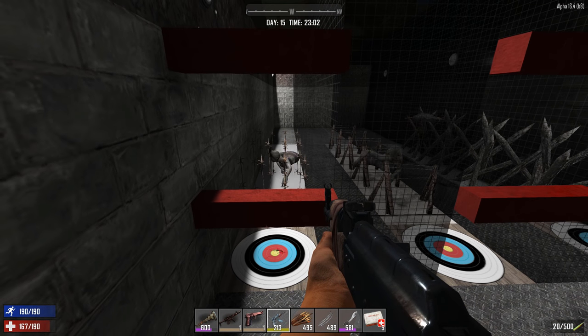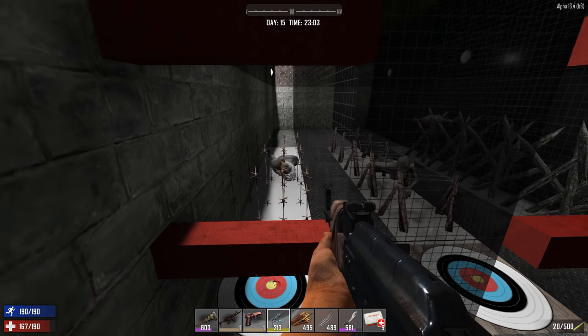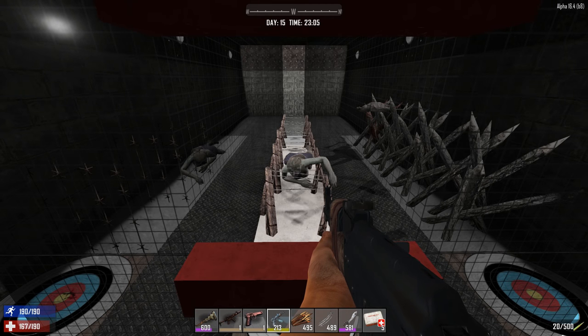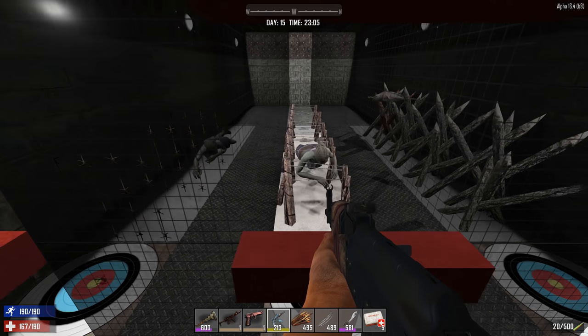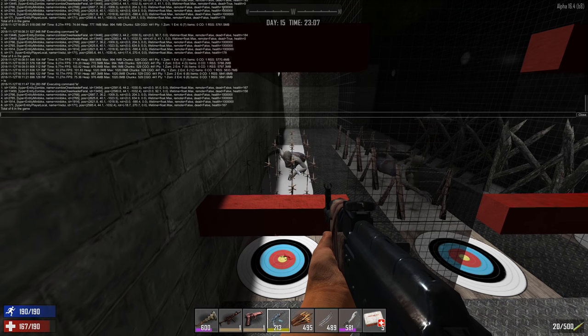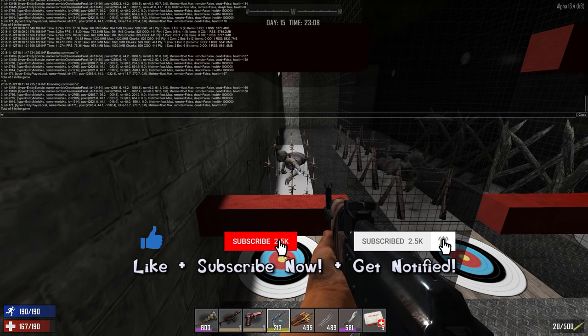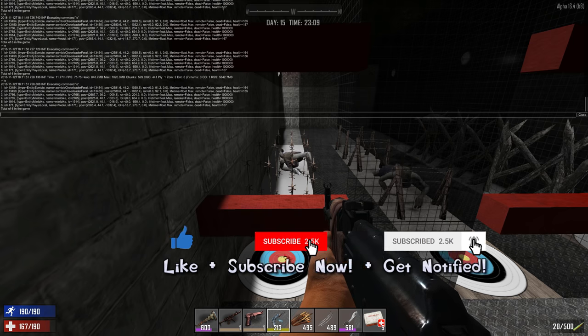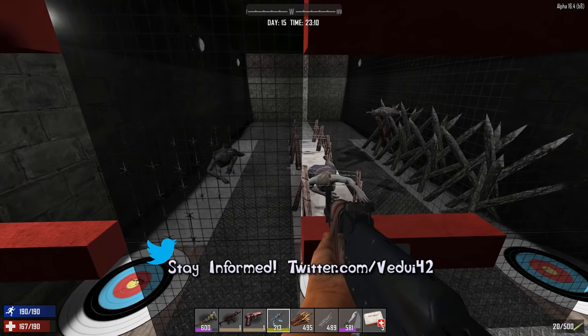One zombie seems totally stuck — not getting through at all. Now they're confused; one is moving and one is not moving at all. But they're all taking damage. One barbed wire fence just broke — so they do take a little bit of damage.